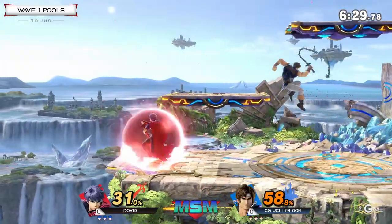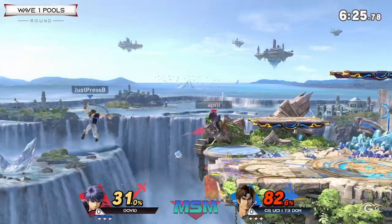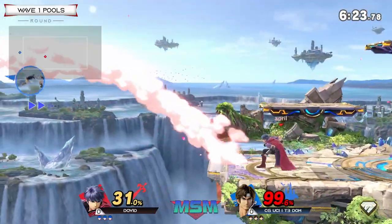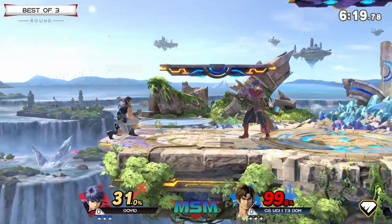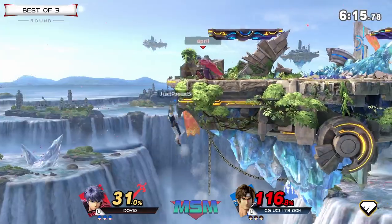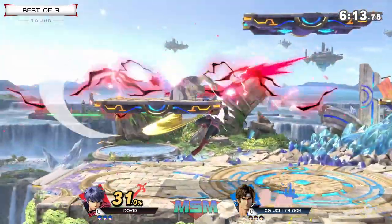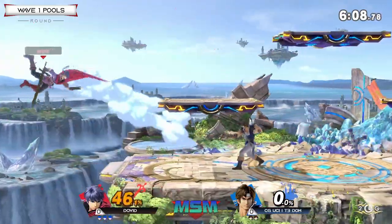Good job from David keeping center stage, trying to read Dom's normal getup with the dash attack. Finding Nairs to punish T3 Dom's aggression or trying to dash in to close the distance. Very good ledge trapping from David as well is going to help a lot. That's going to be the susceptibility of getting parried by an Ike because he has the range to whip punish. Great back air covering that short hop, and he already has a very early lead here.